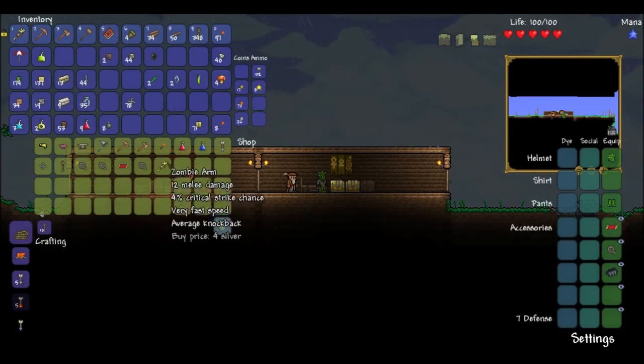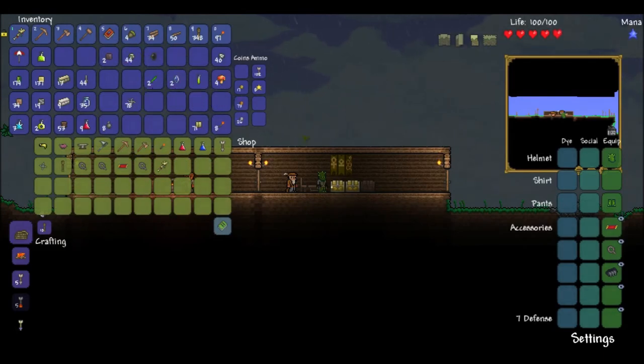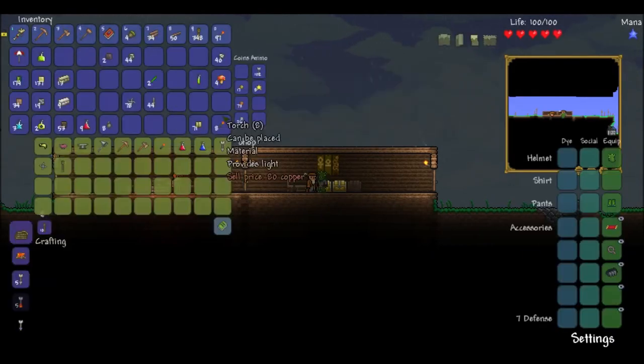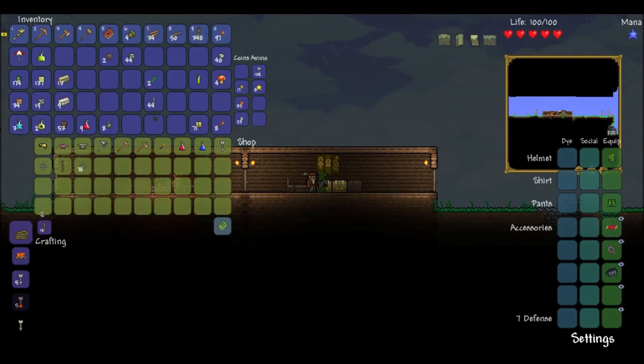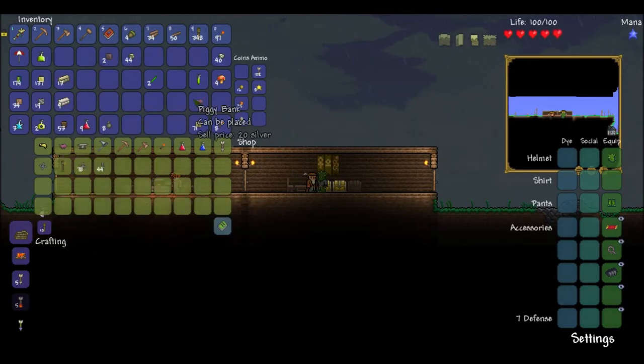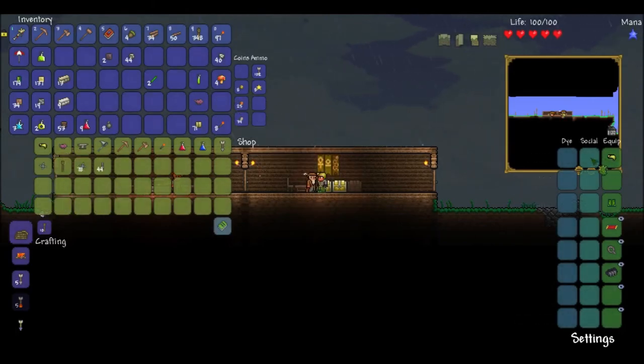Oh I got another zombie arm — just sell that too, might as well. The black lens I'm definitely keeping. And this will just be where I put various materials and stuff for actual crafting. Bottles can go down here. I don't really care for throwing knives or shurikens — I don't ever use them, I probably should. I can see definitely why they could be useful. Go ahead and pick up the piggy bank and my mining helmet. The mining helmet — best thing ever. Permanent light source now.